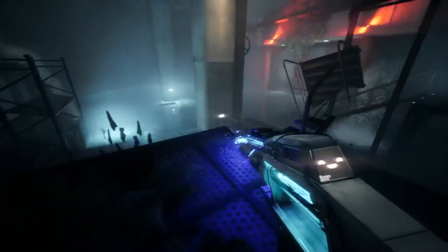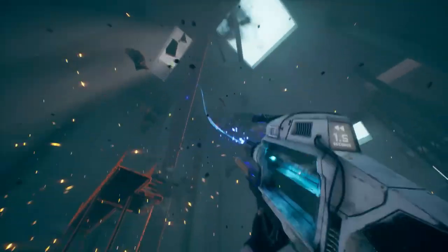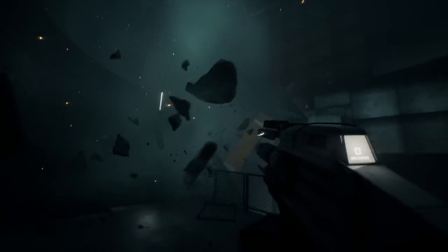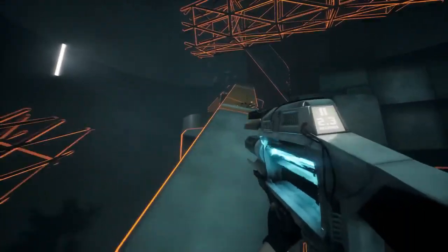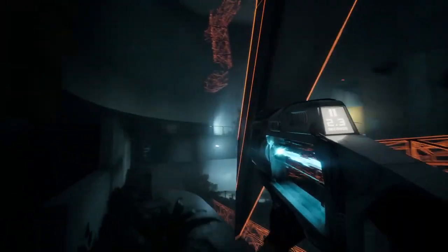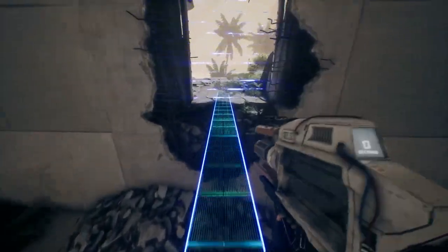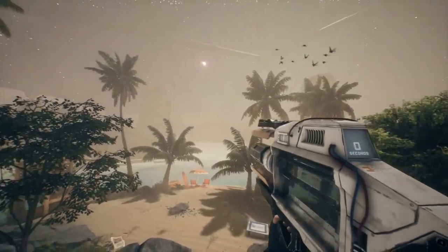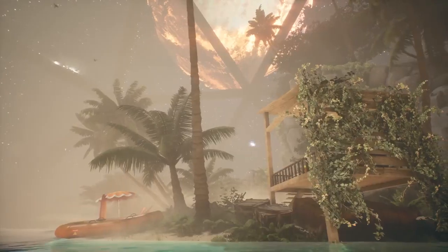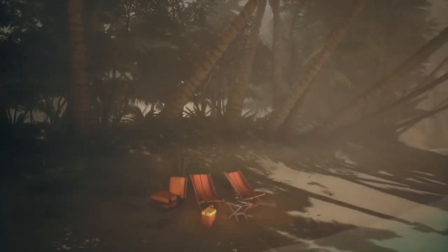Detecting breach in puzzle area. We have been directed off course slightly. Leave puzzle area to find quicker route to the power reactor. It looks like people used to have... fun here. This would actually be quite nice. If it wasn't for... you know... the end of the world.